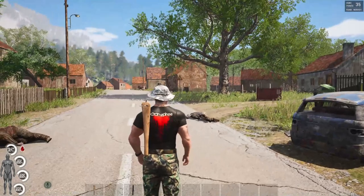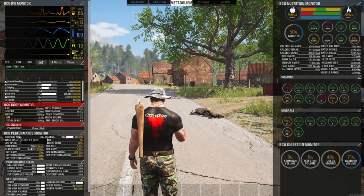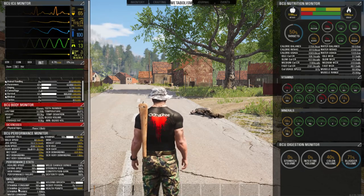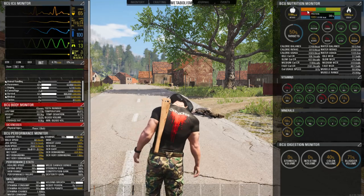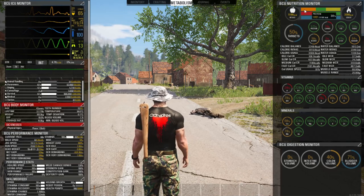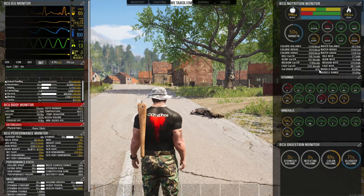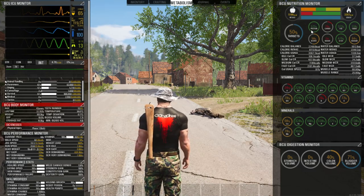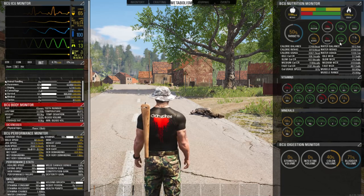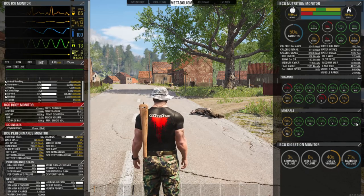You'll see the red blood button — I have to patch that and I'll show you how in a few minutes. Then you have your BCU performance monitor, which gives you all of the things you need to be watching. On the right side you have your intake. Make sure your calorie intake and usage are close — too many calories and you'll get fat; too few and you won't have energy. You want most of these things in the green at all times, otherwise your character will take a negative buff. Also watch your vitamins and minerals for the same reasons.